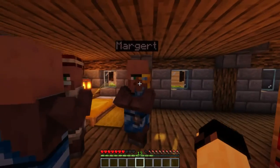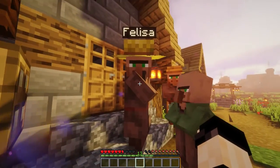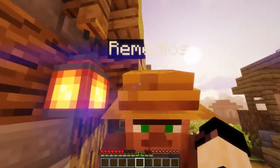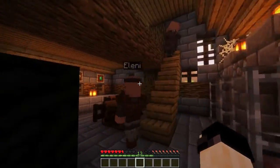The final mod on our list is small, but I find it necessary. Villager Names. This mod gives all villagers a randomized name from a list with over 5,000 names. This mod does a great job at immersing you into your world and making villagers feel much more alive.